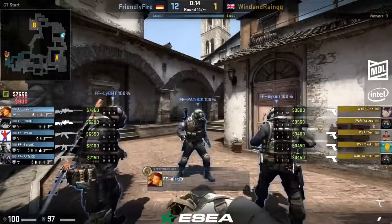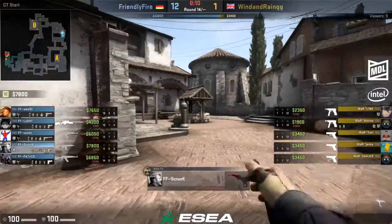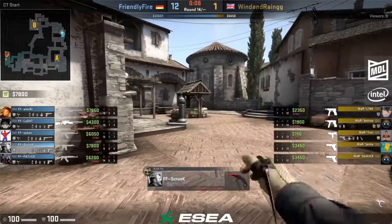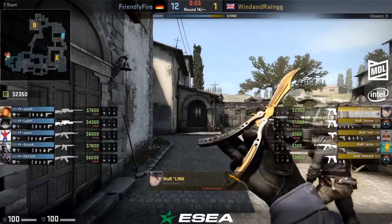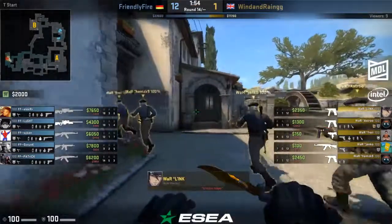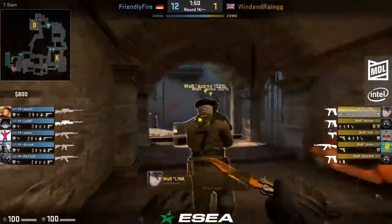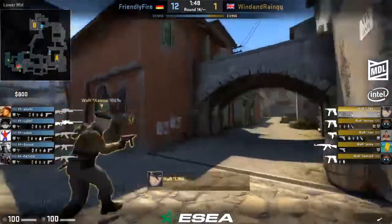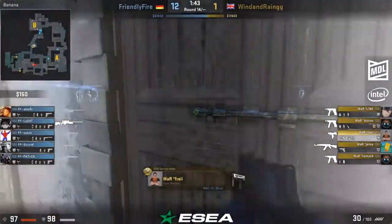I'm trying to help at this point — Astro is 0 and 13. I'm gonna try and caster curse this so he can get a kill. I've never seen a player not get a kill. I've seen a player not get a kill in a half, I've never seen a player not get a kill an entire game. It's only happened to me once in my entire lifetime when I was 16 years old. That's how rare it actually is to go full zero.